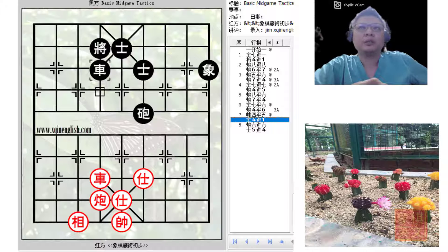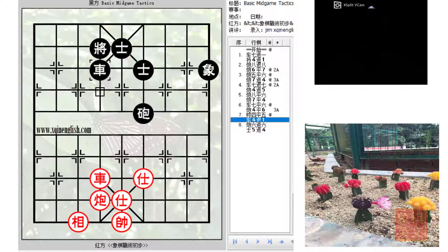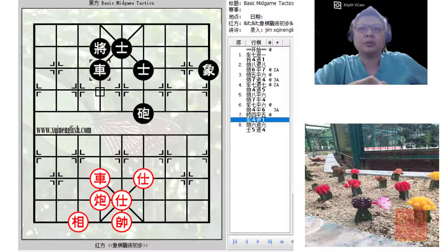This is a slightly flawed example, and although it is flawed, the tactics used here are still valuable lessons that one can learn when using the chariot-cannon combination to attack and apply pins. I hope you've enjoyed this short video. If you like the work that I've been doing, please subscribe to my channel and give me a thumbs up. Thank you.